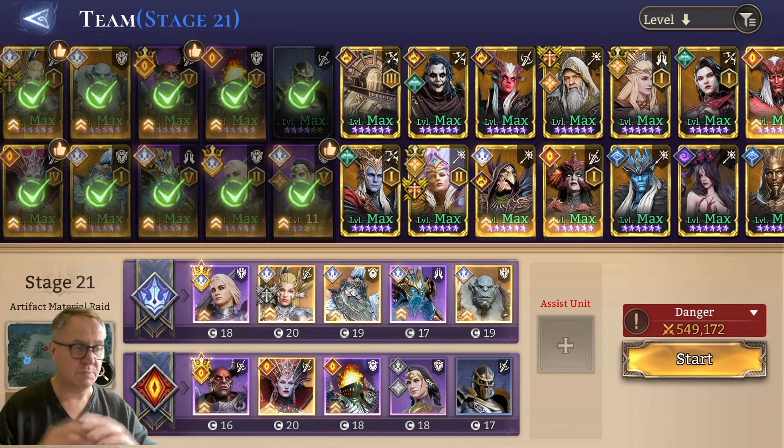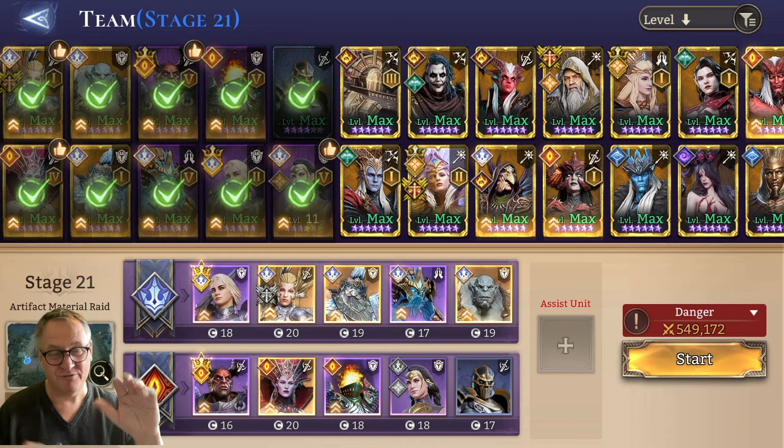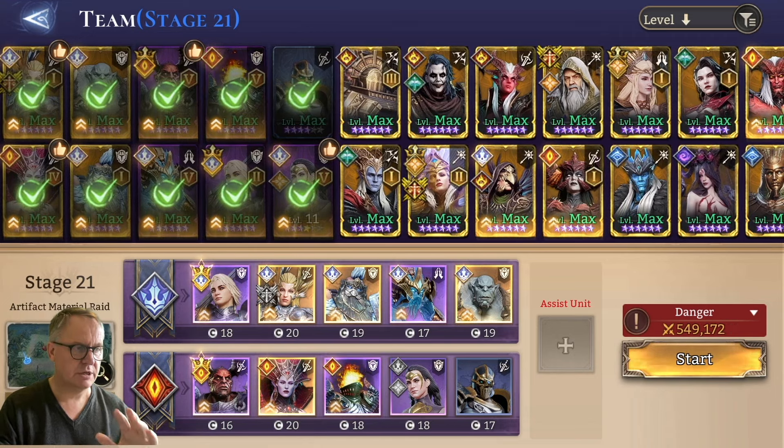We're using Avaline as well — she's absolutely brilliant. You need to get her to Promotion 2, and you need to put on the artifact for the extra block. So she starts with a block of three, Promotion 2 gives her another block making four, and the artifact takes her up to a block of five. Bear that in mind — absolutely brilliant champion.